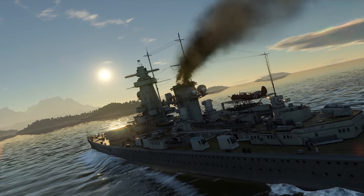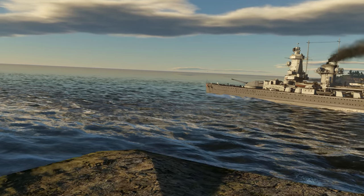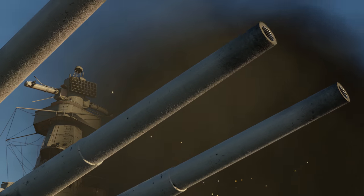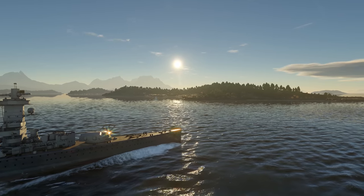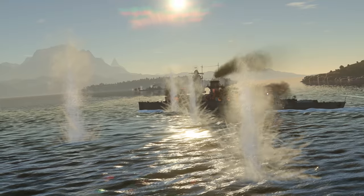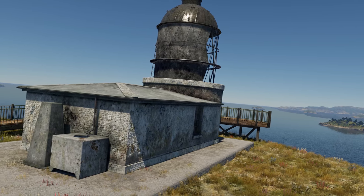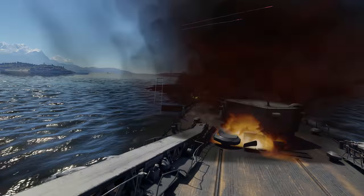Next to point B there are cruiser respawn areas, so this point belongs solely to them. Smaller ships won't have much luck here — picking a fight with more armored and heavily armed ships in open water is not a good idea. The small islands in this part of the map won't interfere with cruiser duels either, as projectiles fired from long distance are quite capable of reaching enemies behind such cover. Don't hide — you'll break visual contact but still remain within reach of enemy weapons.